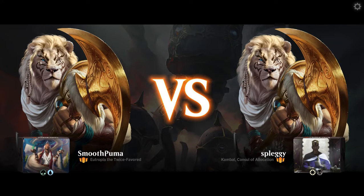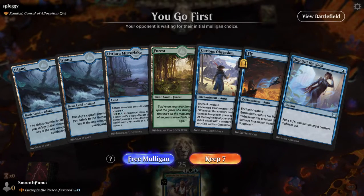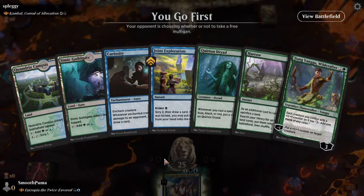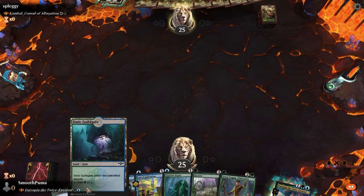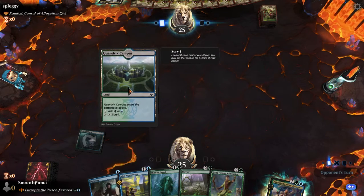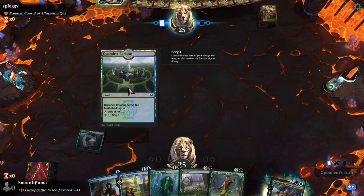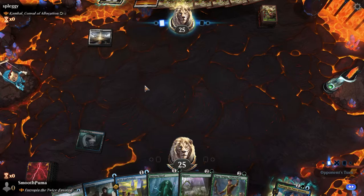Our first opponent is Splaggy, who's playing Kambal — and Kambal is no bueno for me since I play a whole lot of non-creature spells. We take a free mulligan. This might be a bad one, friends. They're going to cast Kambal and it's going to be close. We're playing a life-gain deck. We drew a Generous Visitor — I wish we'd drawn a land, but this will do.